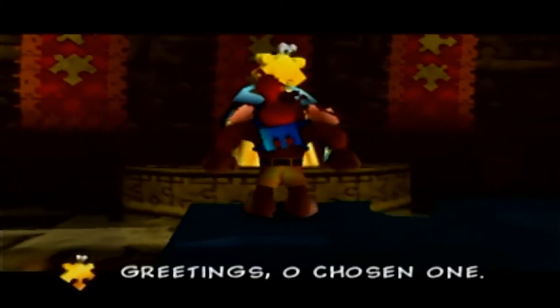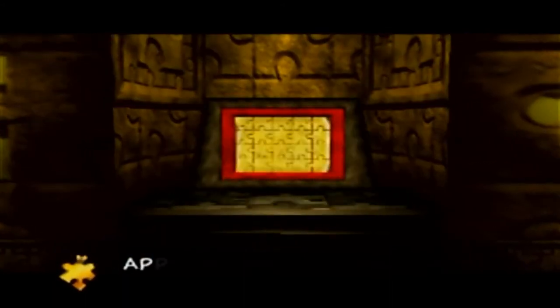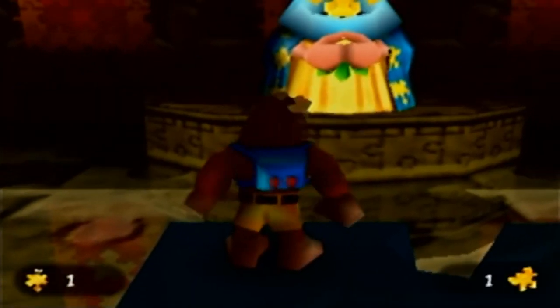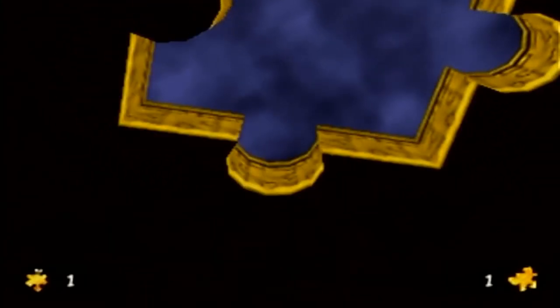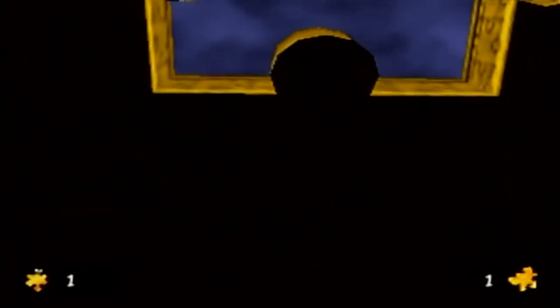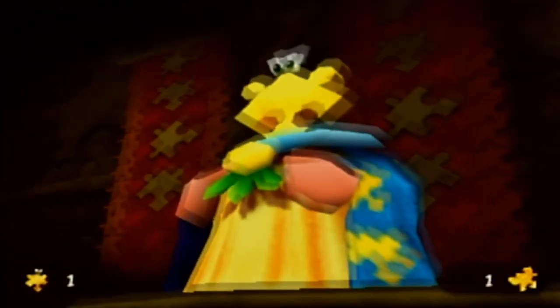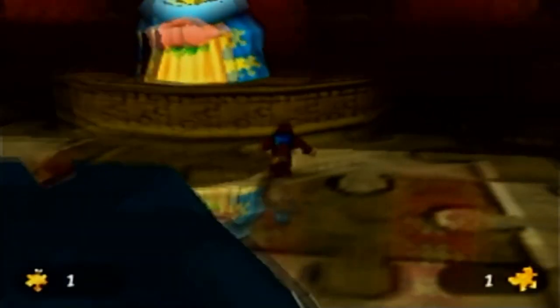Jiggy Wiggy greets us: 'Greetings, chosen one. You have entered the sacred temple of Jiggy Wiggy. Approach the golden monolith if you wish to prove yourself worthy.' This is a nice church he has. I love the jigsaw puzzle-shaped sunroof - that's fantastic. It also matches the crystal Jiggy on the ground. What the heck - Jiggy Wiggy's so weird, he has a jigsaw head but like human arms? Don't question it - he's a cool character.